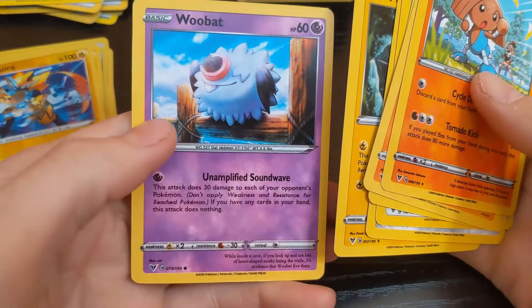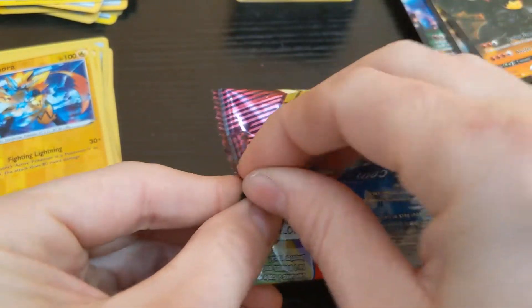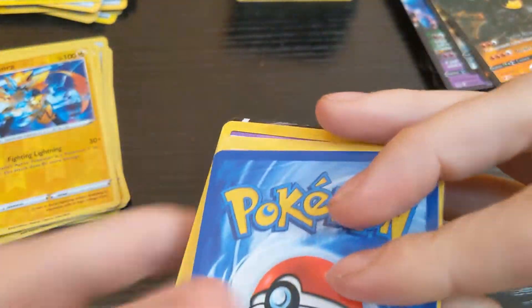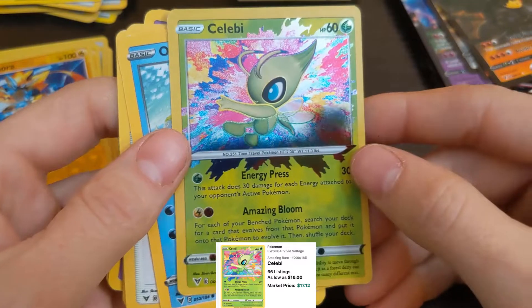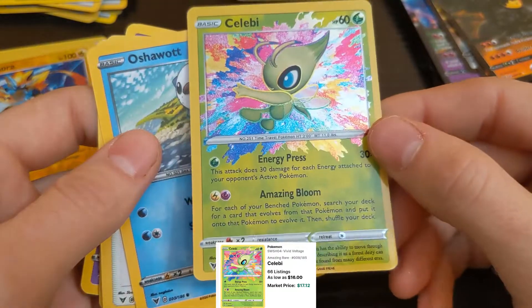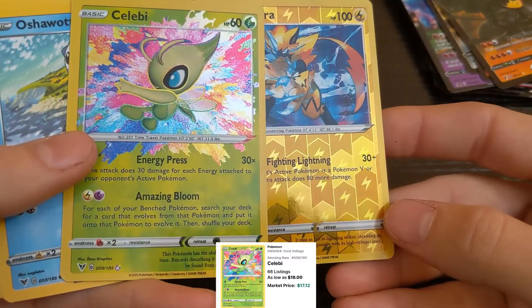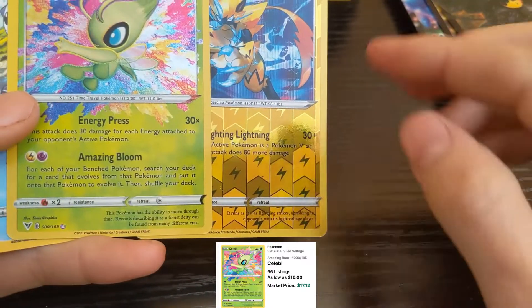Panchurchin. Oh, here's a little bug guy. Celebi — or Salibi, I'm not sure. I don't know the difference between these cards and these. See, that one's in the picture and this one has little lines for the energy.